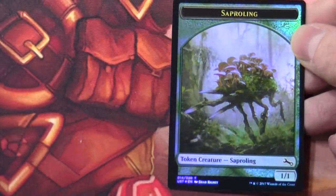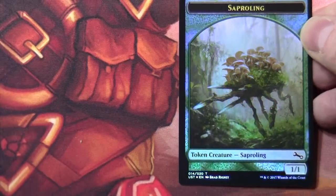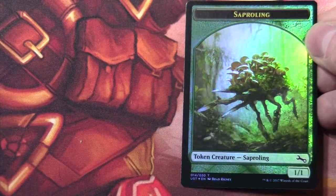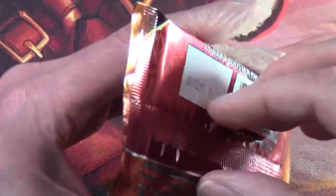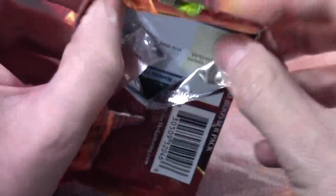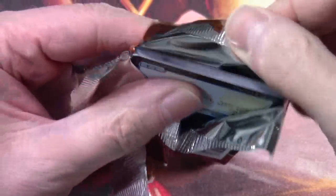It gives minus one minus one until end of turn, and we have a sapling token. I believe there are also foil tokens in here — so you get a sapling token. I suppose I should have checked what the pack breakdown was on this, because it'll give me some clue. We'll have to keep our eyes open and see if we get a couple of contraptions at the end of the pack.